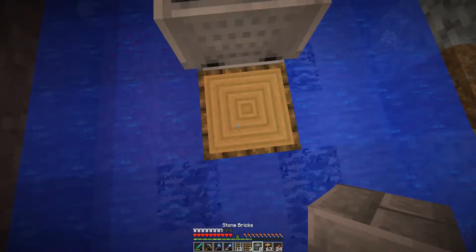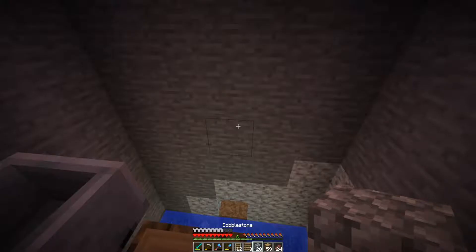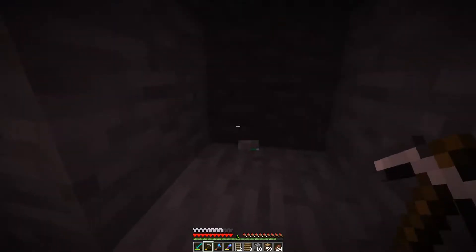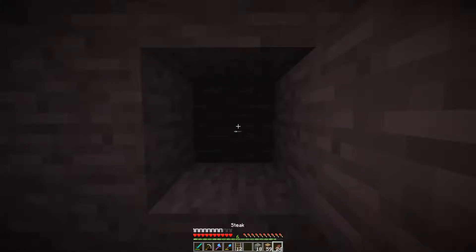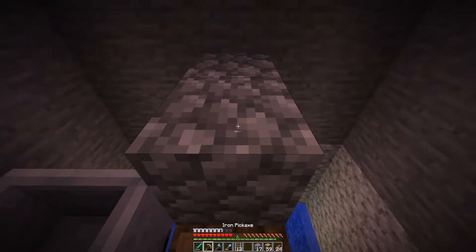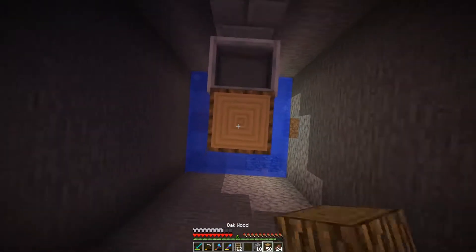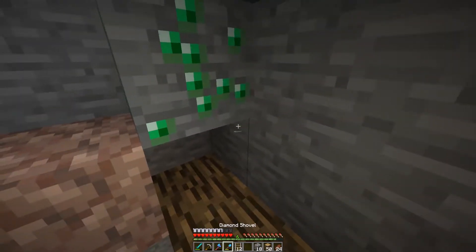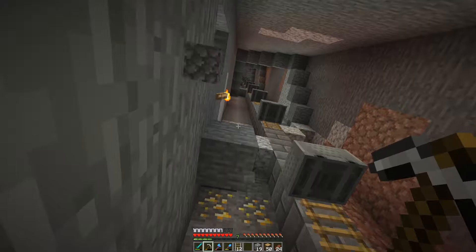We don't need these stairs here. We'll also come through and get all of these. We don't want to leave any of that behind - that would be a terrible idea. That's gravel, let's just throw cobblestone in there, not a big deal. I actually found quite a bit of emerald while we were doing this. We got two emeralds out of this little mineshaft we dug here, which is awesome.